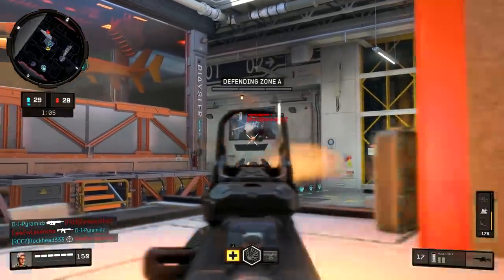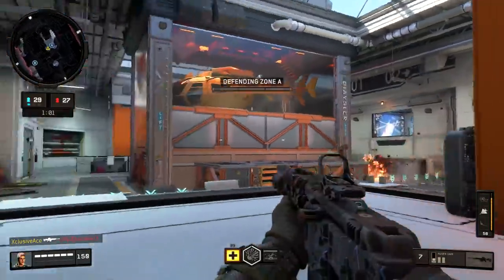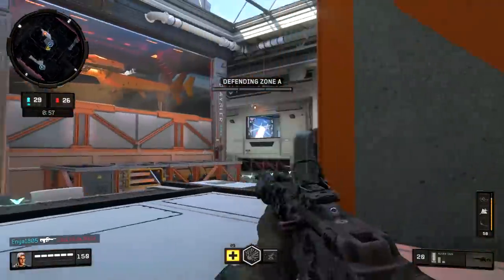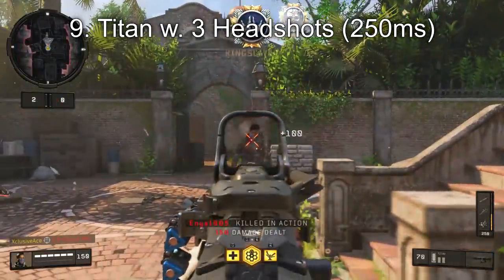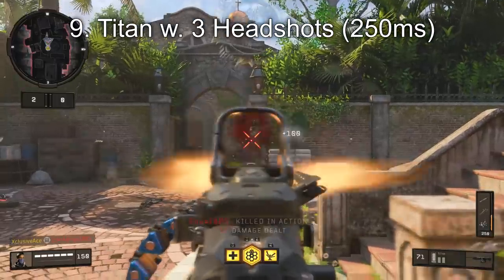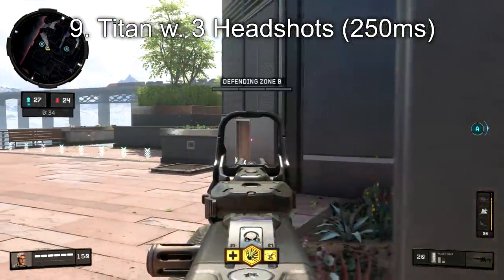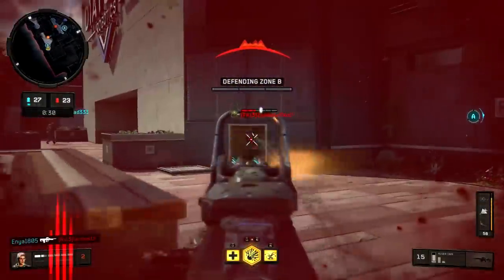Next up, we have number nine on the list — this is the Titan, assuming you're hitting three headshots. Now the Titan is normally a four-shot kill if you're just shooting them in the body, but if you land all three shots to the head it will be a kill. When you do this with the Titan, you reduce your time to kill all the way down to 250 milliseconds. So now we're really starting to see a difference, comparing that to our average time to kill values somewhere between 350 and 400 milliseconds — this is noticeably faster.